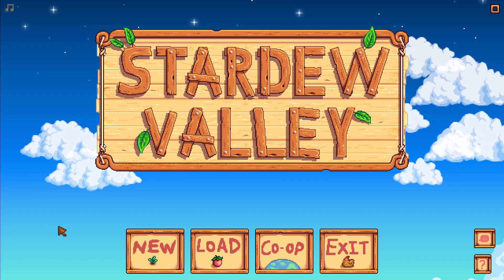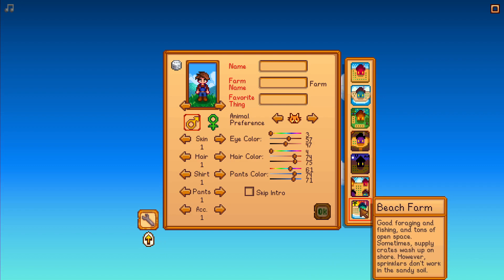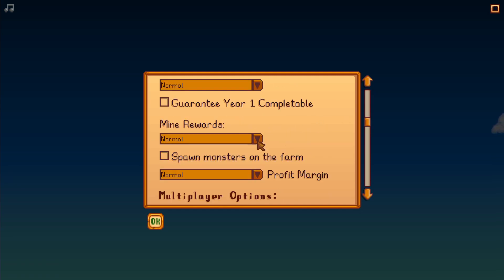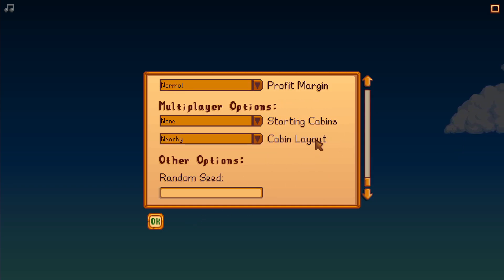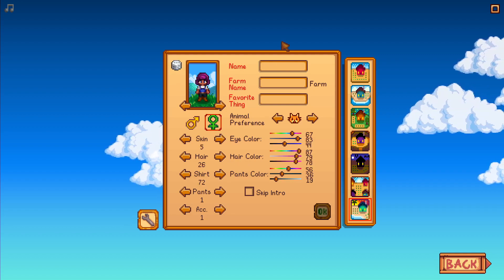Welcome to my channel. We have a new update for Stardew Valley 1.5, and in that update we have a new farm - the beach farm - and also a new option for advanced game options where you can remix the community center, remix mines, and guarantee year one completable community center, so the red cabbage seed will appear in the traveling merchant. You can also do your regular multiplayer options. The character isn't very important for this one, it's just a test.